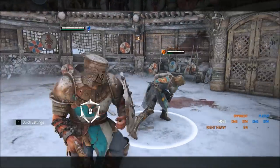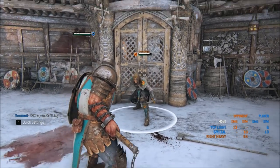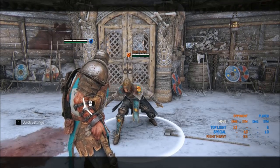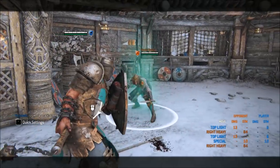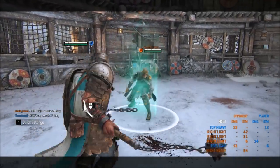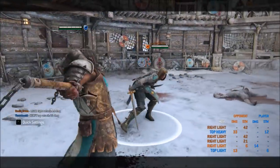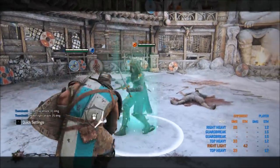Let's get the basics out of the way. Heavy parry: you get a shield bash into light — 10 stamina damage, 13 regular damage. If you're low on stamina, you don't have to do the shield bash portion, you just go straight into light for 13 damage with no stamina damage. Light parry: top heavy, 33 damage. On a guard break, you get a side heavy for 25 damage.